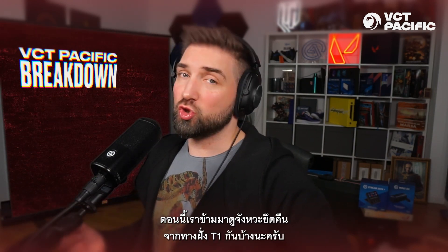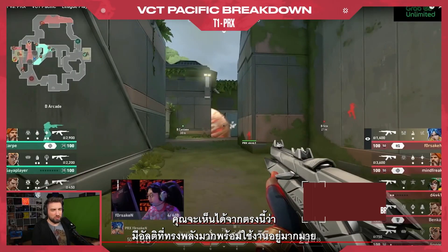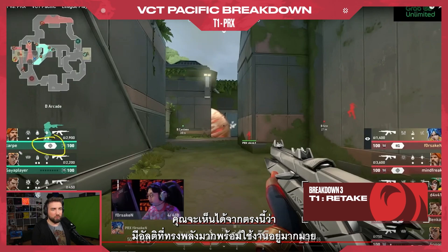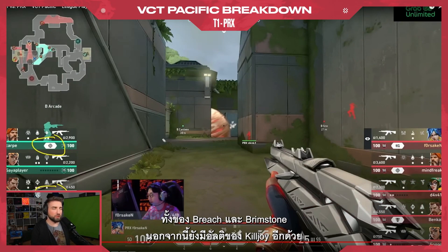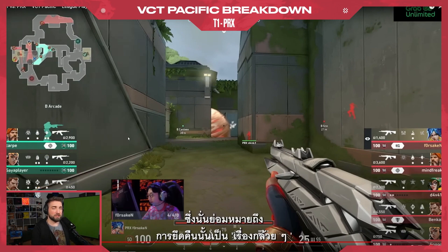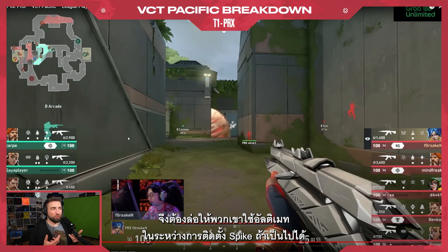Now let's jump into a retake from T1. As you can see right here, there are very powerful ults available — the Breach and the Brimstone, but also a Killjoy ult — all available for the defenders, and that's an easy retake. To avoid that, attackers have to bait out the ultimates if possible while doing the plant.